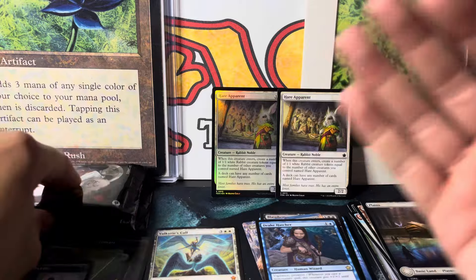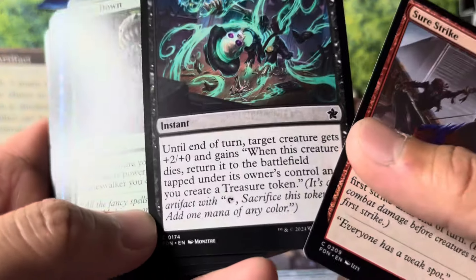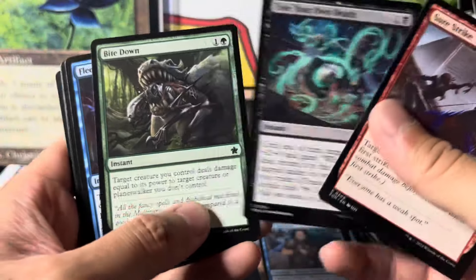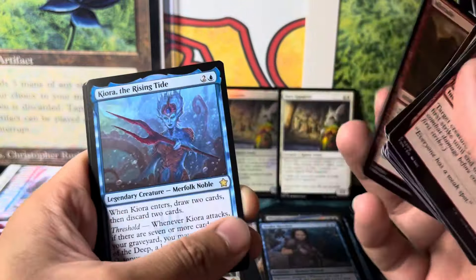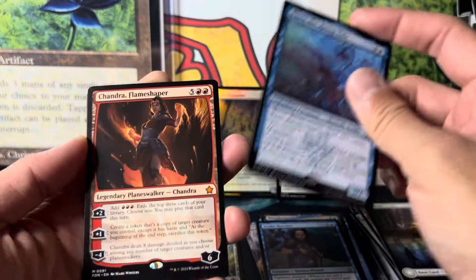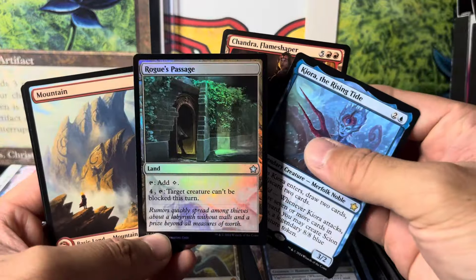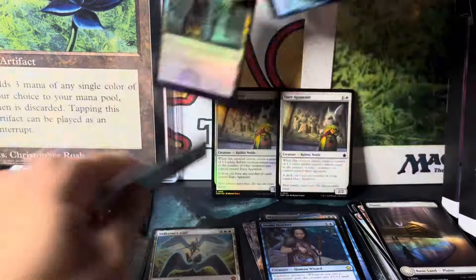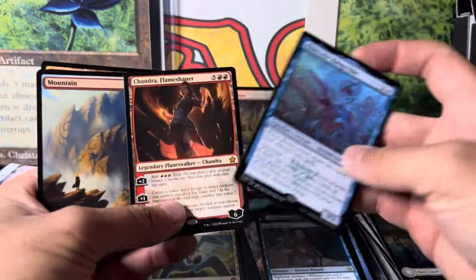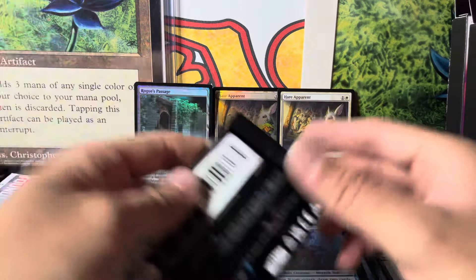I'm seeing a bunch of dupes. If you watched my last video, I opened a pre-release kit — I'll link it at the end. Crazy artwork, 'Monstery Monstery' — cool name, probably pronouncing it wrong. And a Rogue's Passage foil — this is probably worth more than the rares. Why are uncommons worth more than rares? I love Rogue's Passage — so many Commander games won with that card.